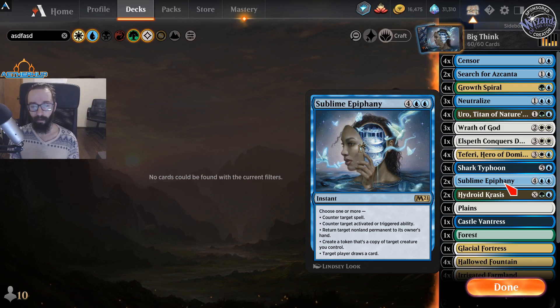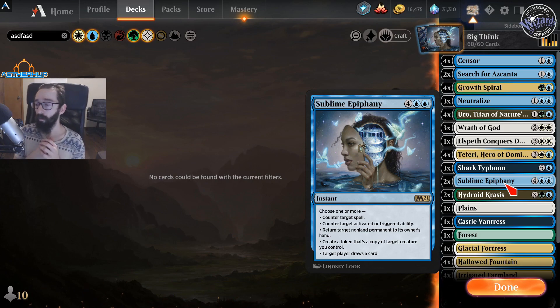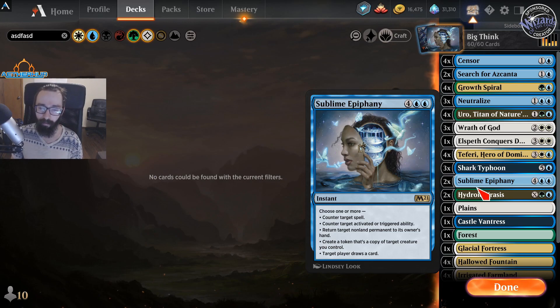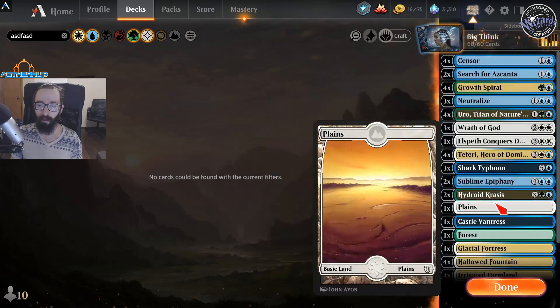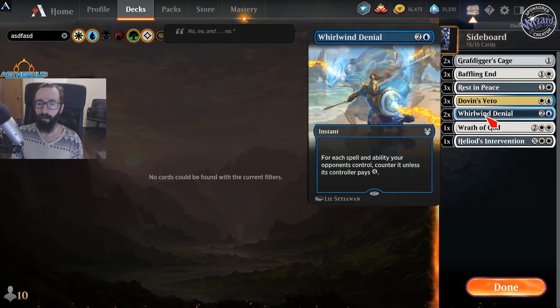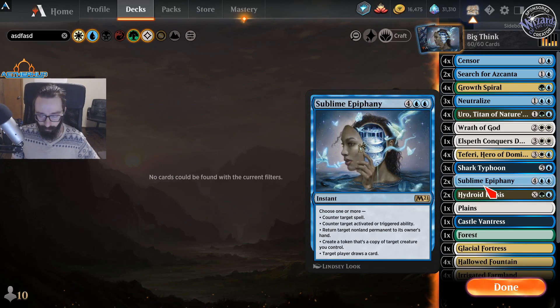Downsides: it can get Mystical Disputed and it's pretty easy to counter with Censor. But when we actually get this going, usually against the decks we really want to cast it against, it will hit a home run — Ulamog players typically just tap out and don't have anything else. Now, Whirlwind Denial does what I want this card to do, which is countering Ulamog and the triggered effect just as efficiently for 3 mana. I've been thinking about using that instead. But for right now, I like Sublime so I'm running it.